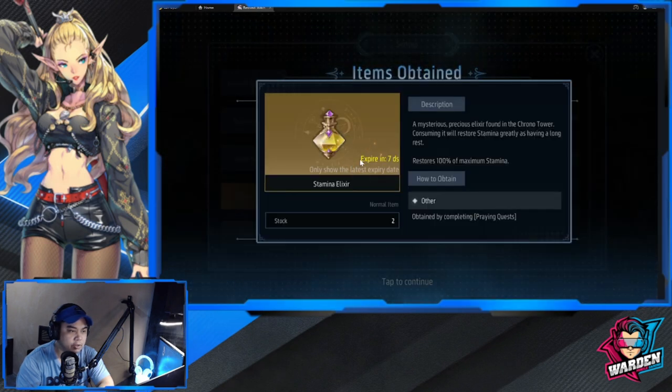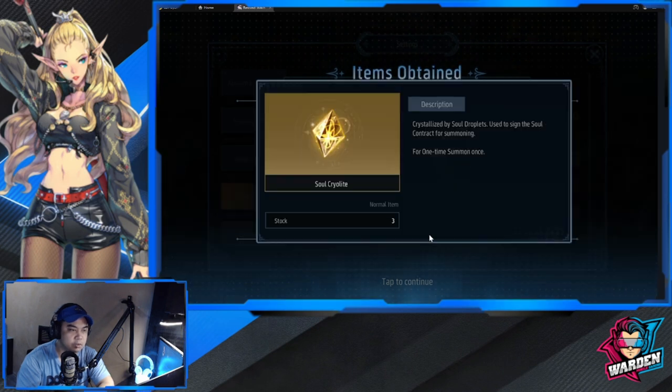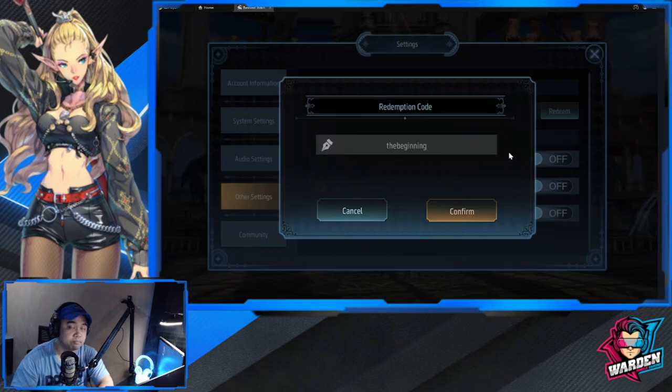We also have a stamina elixir and soul cryolite as part of the coupon code rewards. Hopefully you guys use that code.